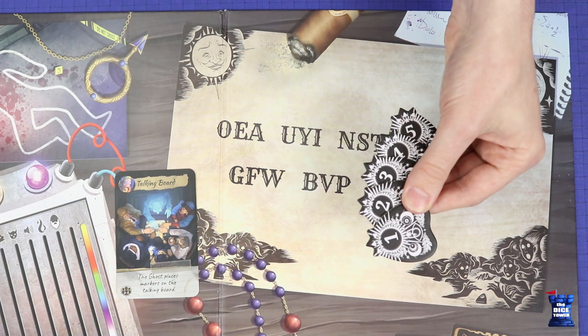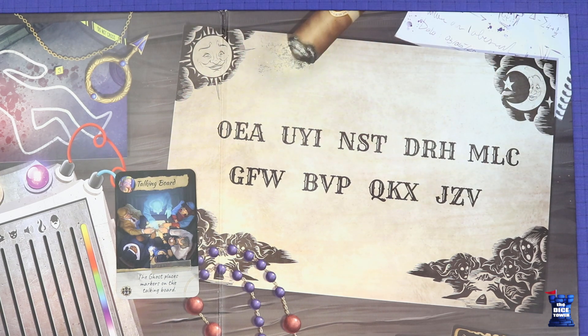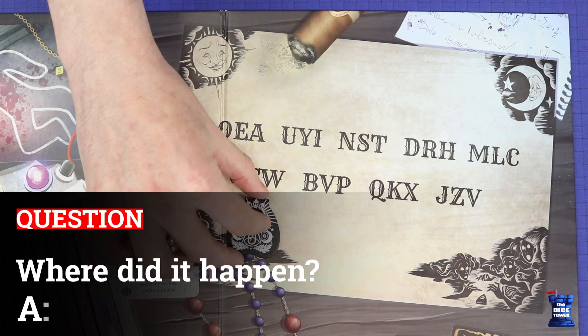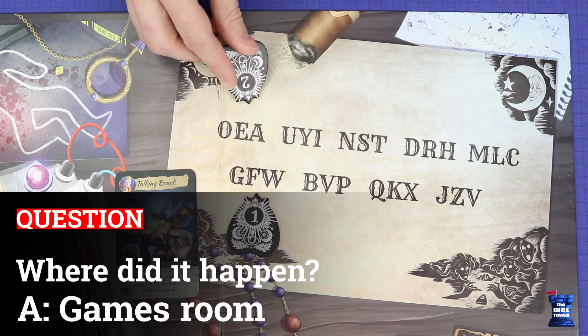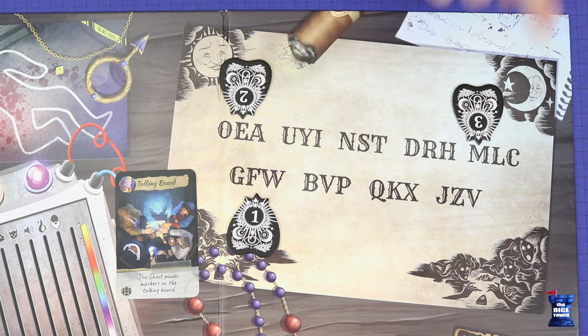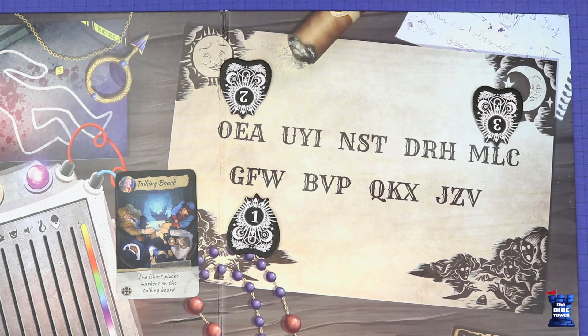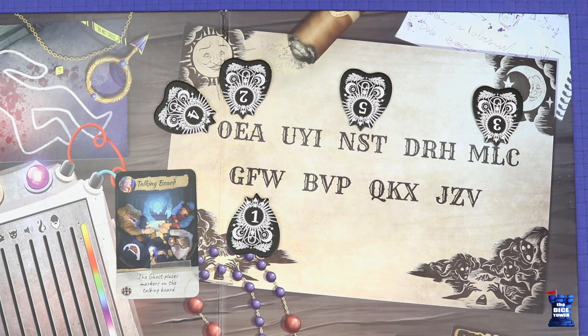To answer on the talking board, the ghost may place up to five markers pointing at letter clusters to spell out an answer of up to five letters. The tokens must be placed to point only at the clusters of letters — it is not permissible to try to indicate a specific letter within a cluster. This could be used to spell out a whole word or part of a word, whatever the ghost thinks will best lead the players towards the answer.